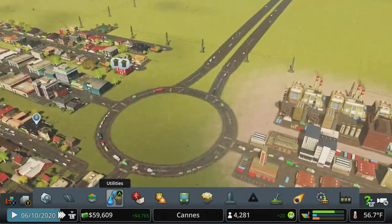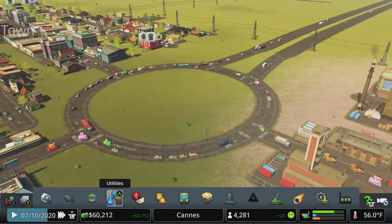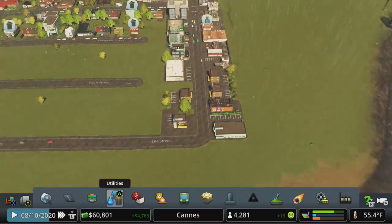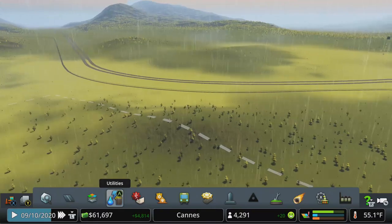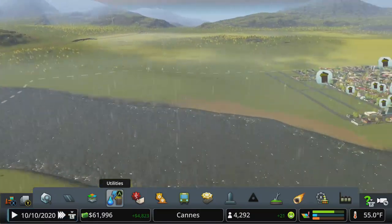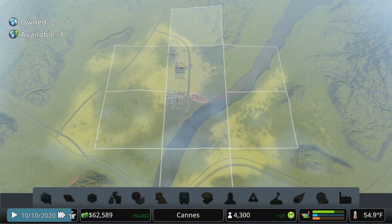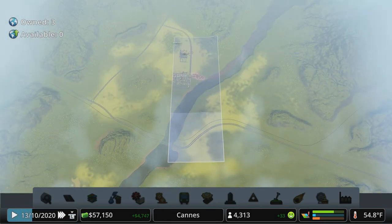Garbage looks manageable for now but we could probably stand to buy a new tile soon as this area starts to get clogged. At some point we'll want to carry the highway underneath or over through this area, maybe even across the water to link up with that other highway. We do have the ability to buy another area, and connecting down there would also give rail access — which we'll cover in a few episodes.